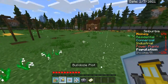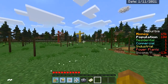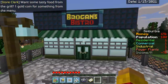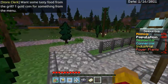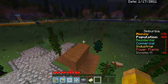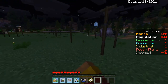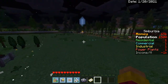Okay the city dump project is unlocked and I think we can bulldoze plots to remove them. Oh look — this building is being built! That one's being built too — oh, this is a store! It's being built around me, wow. It's almost nighttime. There's an NPC saying 'I want some tasty food from the grill — one gold coin for something from the menu.' Maybe later. Oh, is this a campsite? This is actually pretty cool, and it's all free.